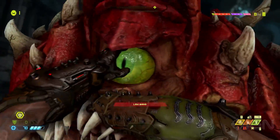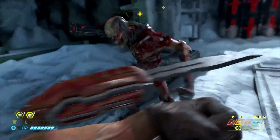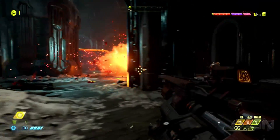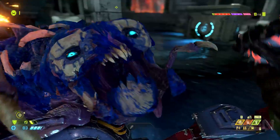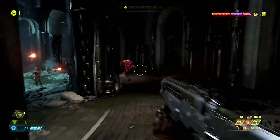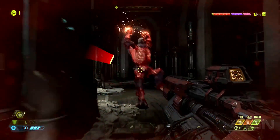Doom is all about having lots of effects — explosions, guns firing, fighting demons. So our particle systems were majorly improved. We now have more particles running on the GPU, taking advantage of all the computing power we have there, which allows us to have bigger explosions, more vibrant-looking particle effects, embers, and more atmospheric volumetrics, all running at 60Hz.